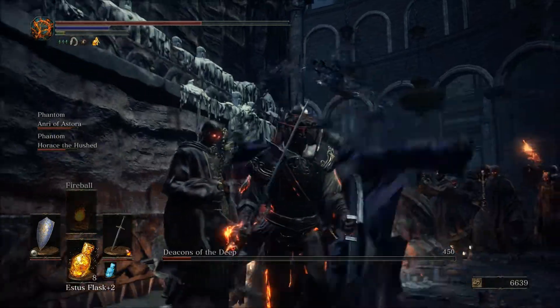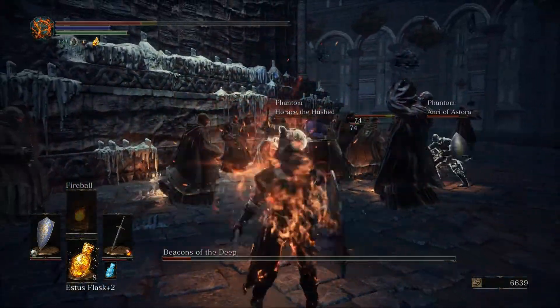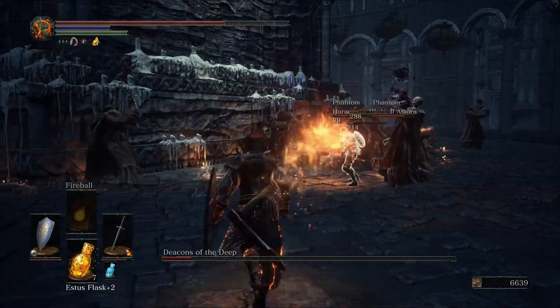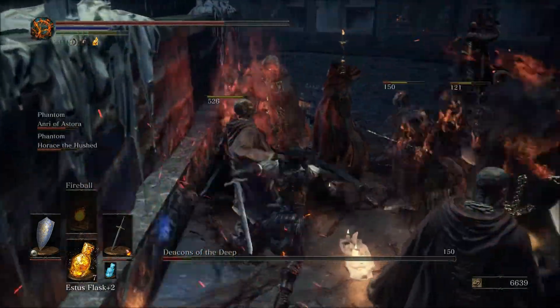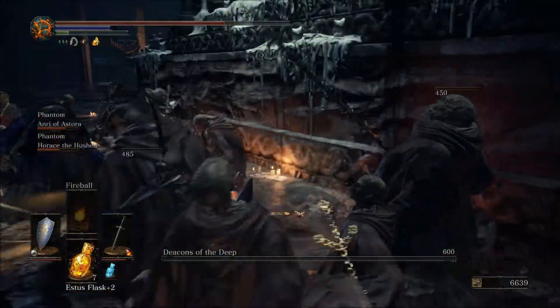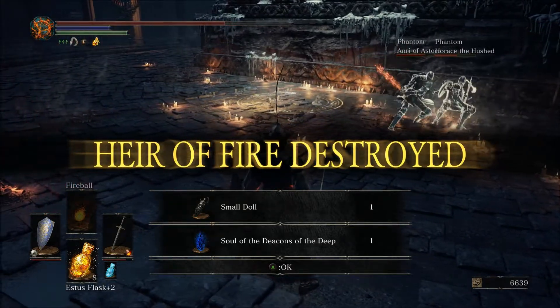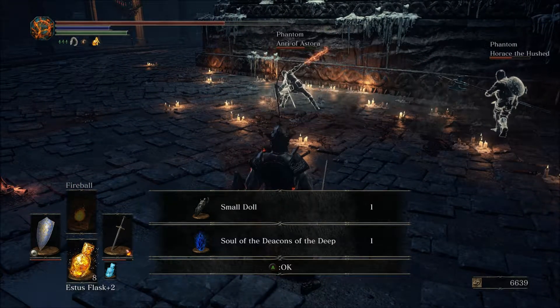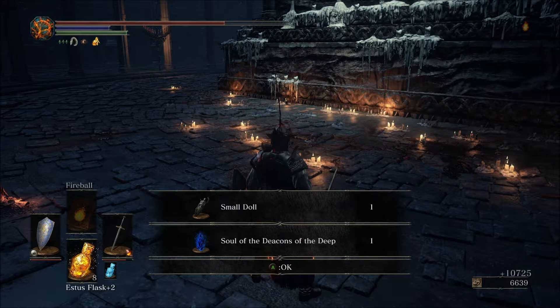They don't do much damage individually but it can be dangerous if you get stuck in between everything. They're channeling that spell. You can see why it's so good having multiple phantoms with you — and there we go, the boss is down.